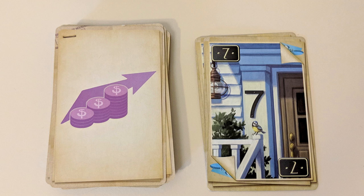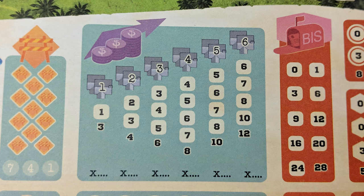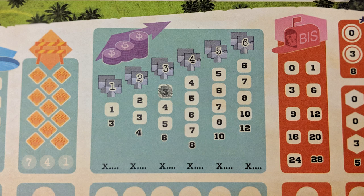Real Estate Agent makes your housing estates more valuable. To use it, choose a column in the real estate section of your scoring area on your sheet and cross off the topmost uncrossed number there. At the end of the game, each type of estate will be worth an amount of points equal to the lowest uncrossed number in that column, whether it be a one house estate, two houses, or all the way up to six.